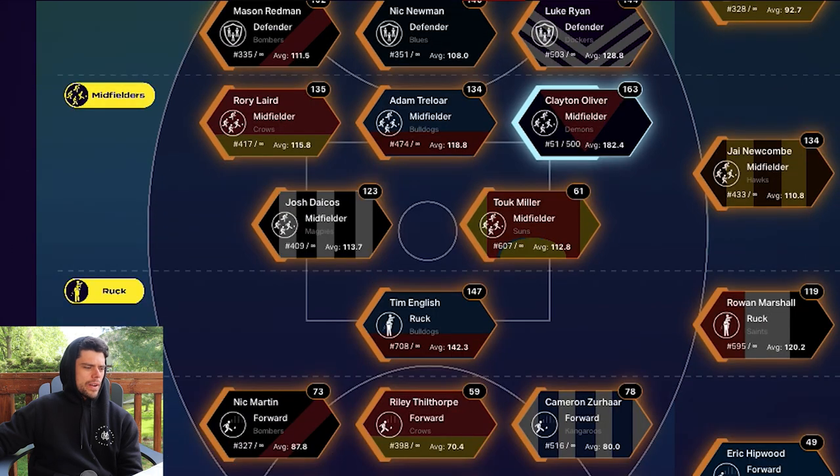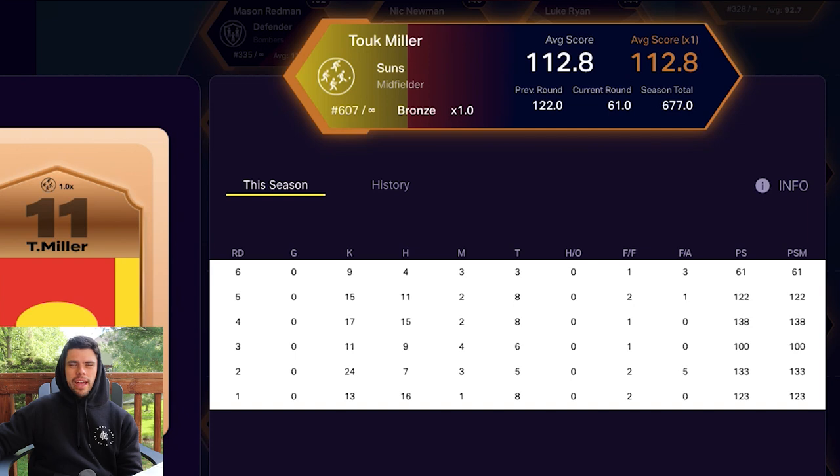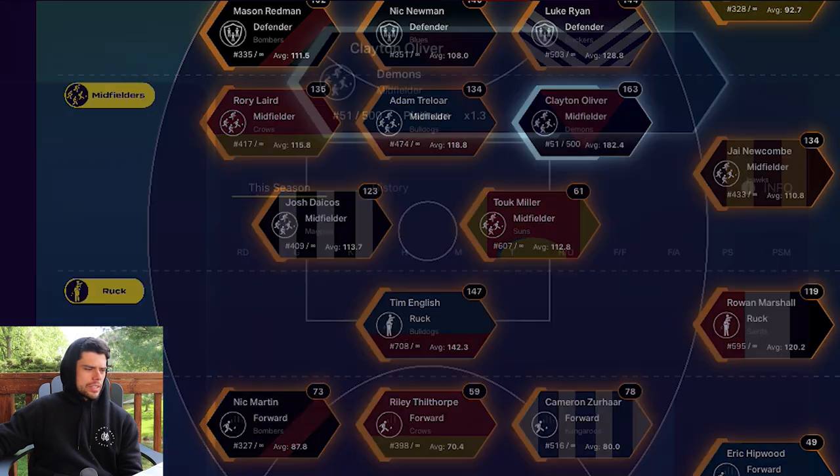In the midfield I got a bit stung because Touk Miller, who I brought in last week with an average of around 123, got injured — a potentially bad knee injury — and only scored 61. I've got to get him out of my side. Hopefully it's not an ACL, but I'll check his injury update after the video.